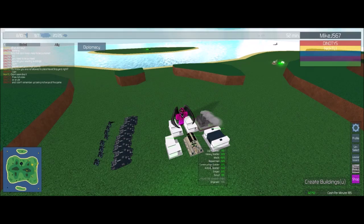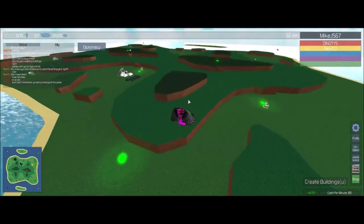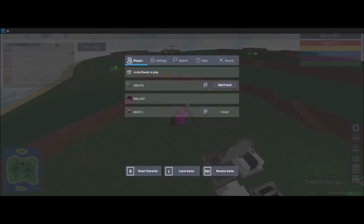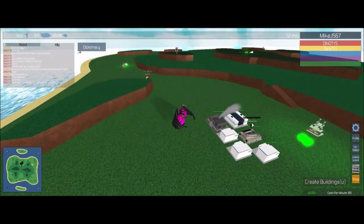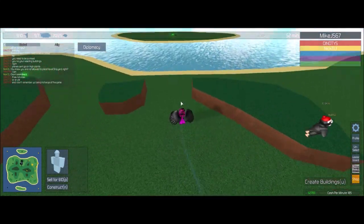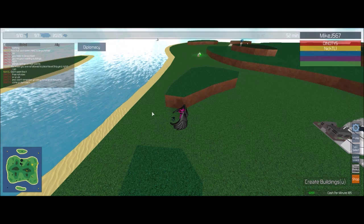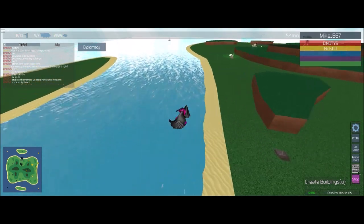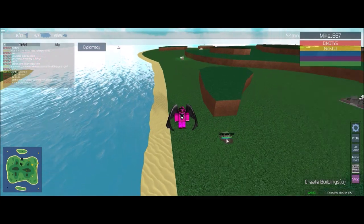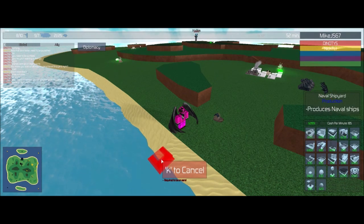First, you'll need a construction soldier to make the docks unless you have a close building near the water. The docks enable you to buy gunboats, oil ships, destroyers, battleships, aircraft carriers, and submarines, which you can use for battle and to make economy. What you want to do with your construction soldier is bring it near the sand. Don't place it exactly on the sand — you don't want gunboats or battleships destroying it. You can place it on the grass; it has a good range to reach the sand to build your docks.